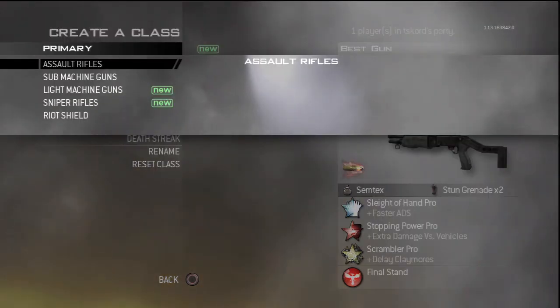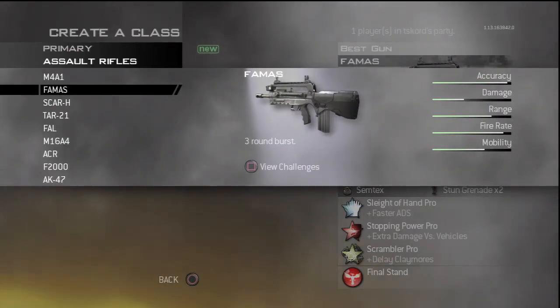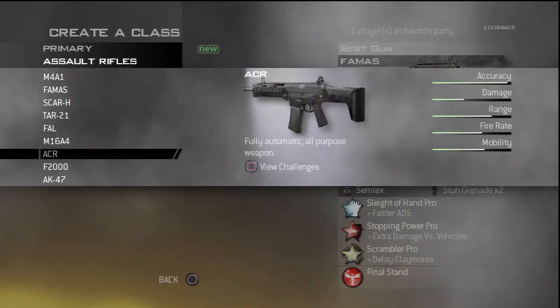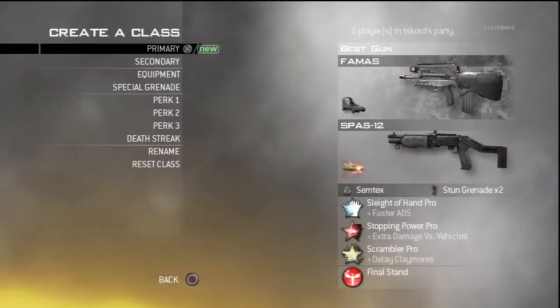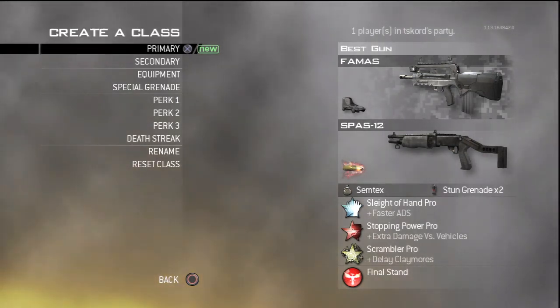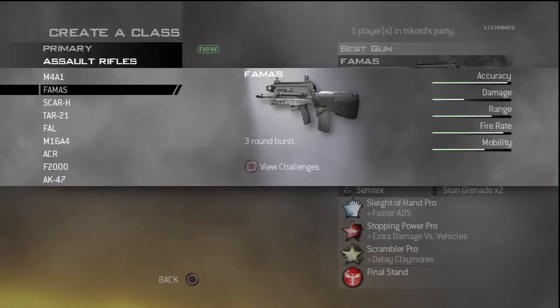I would say the best gun in this game is the FAMAS. Also the M16 is pretty good and the ACR is alright, but I feel like the FAMAS in this game is so good. If you've never used the FAMAS in this game, it's not full auto like the one in Black Ops 1 — it's a 3-round burst gun, and it's way better than the Type 95 or M16 in MW3. It's so good for a 3-round burst gun, and especially if your connection is really good, enemies will just die so fast.